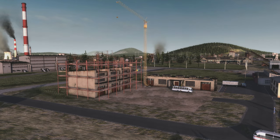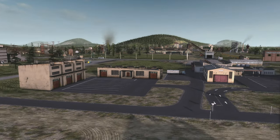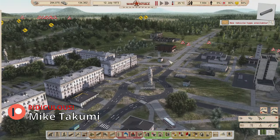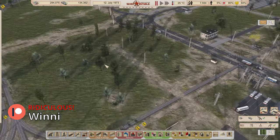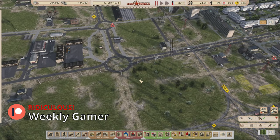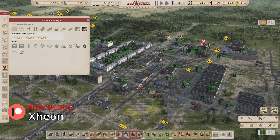Welcome back to Workers of Resources Soviet Republic. Our new technical service offices have just finished — at least this one has. We're still waiting on that one over there to get its road done. I'm going to pause it because this garbage problem is starting to get a little bit out of control. If I take a look at the waste overlay we've got 131 here.